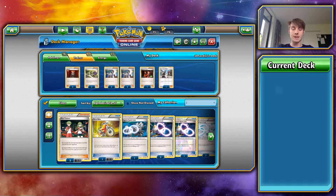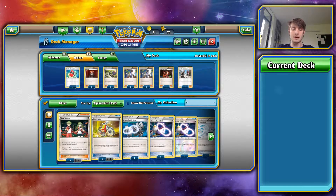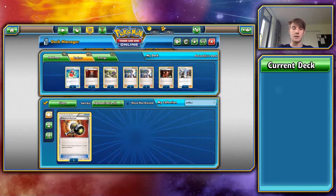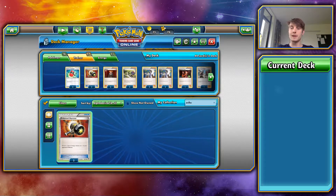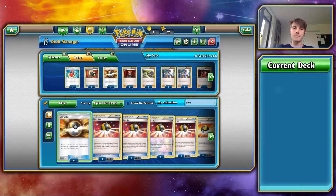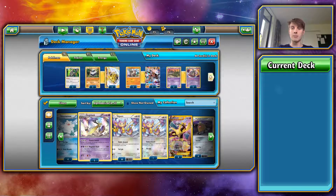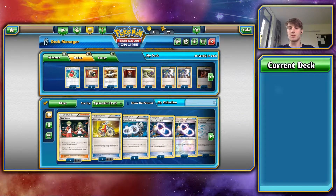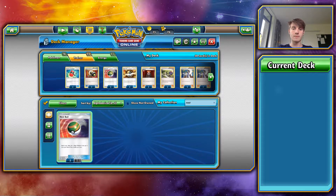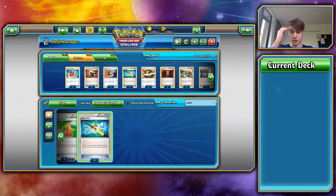Other than that, we're going for full energy denial. So let's get some Crushing Hammers in. And let's get some Enhanced Hammers in. Let's drop in some Ultra Balls — four of them. None of our Pokemon have onto-the-battlefield effects, so we're just going to grab some Nest Balls — three of them. We need some Super Rods; let's drop in one Super Rod for now.